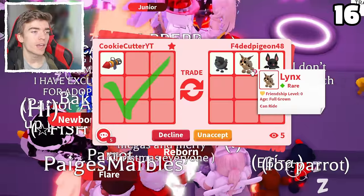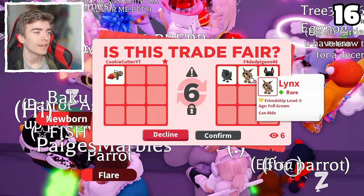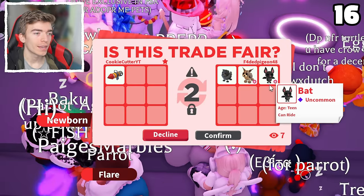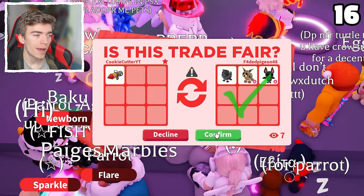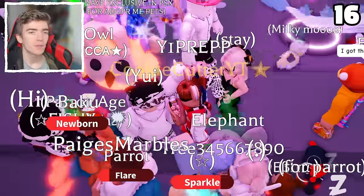A black chow chow, a full-grown lynx — which is a pretty old pet — and it's got a ride potion on it, so that might be useful for making a neon. Also a ride bat. Let's hit confirm. I am intrigued about the lynx — I'm not sure what that's worth.